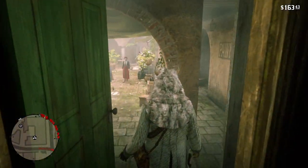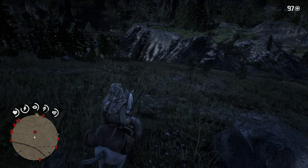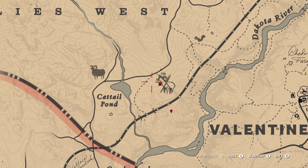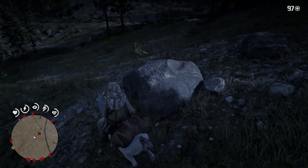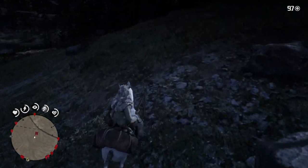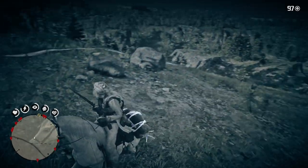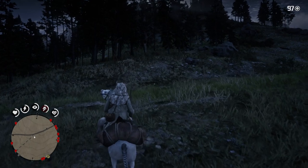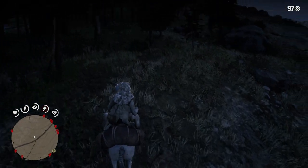Alright guys, we're up here at the spot I was talking about, right about here west of Valentine. This is where you're going to start finding the clues. The gun I'd recommend using is the Springfield rifle, and make sure to use Dead Eye. That's how you'll track it down.